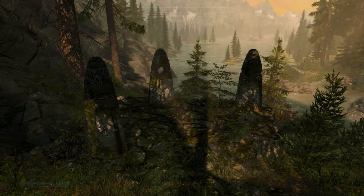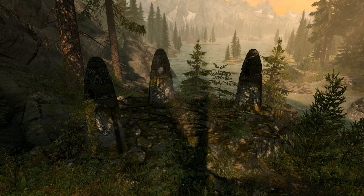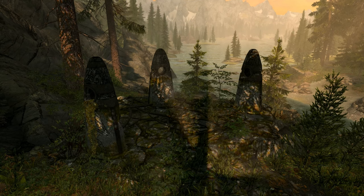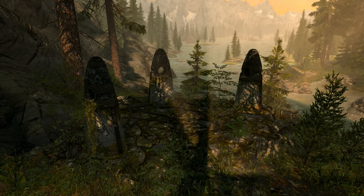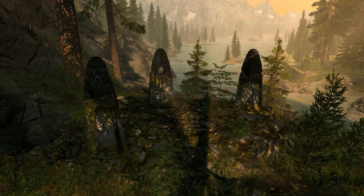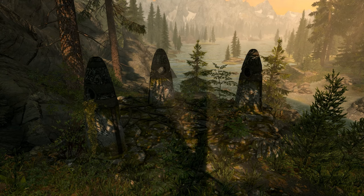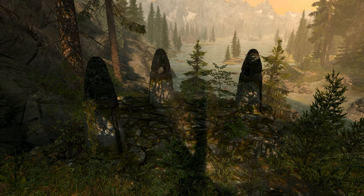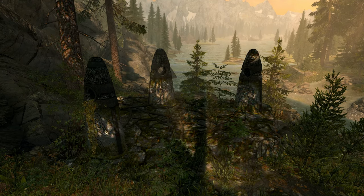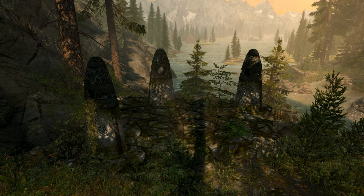On the way down to Riverwood you'll come across three standing stones called the Guardian Stones. You'll have the chance to activate one — don't worry if you make a mistake, you can come back at any time and choose a different one as often as you like. Each stone improves its own particular skills' progression 20% faster. The Thief Stone covers light armor, lockpicking, pickpocket, sneak, speech, archery, and alchemy.